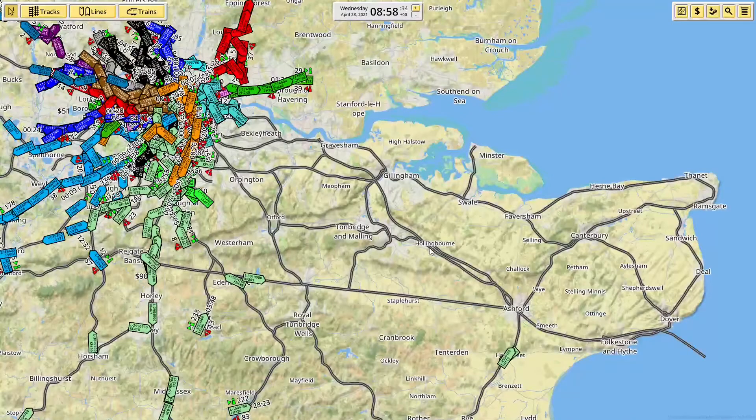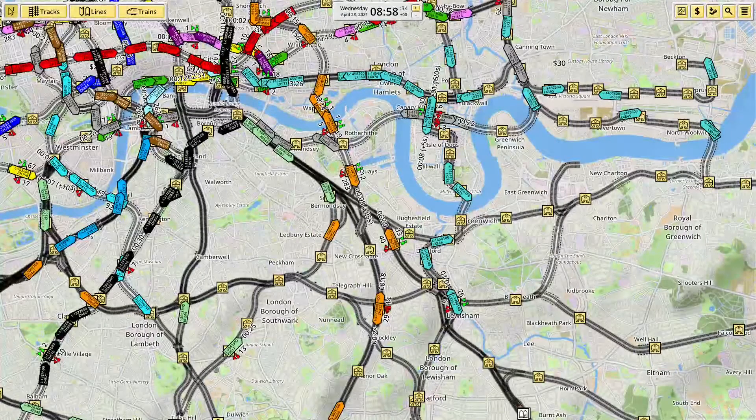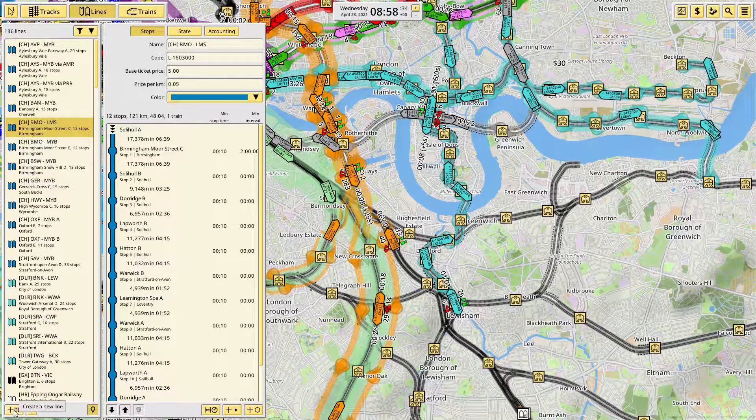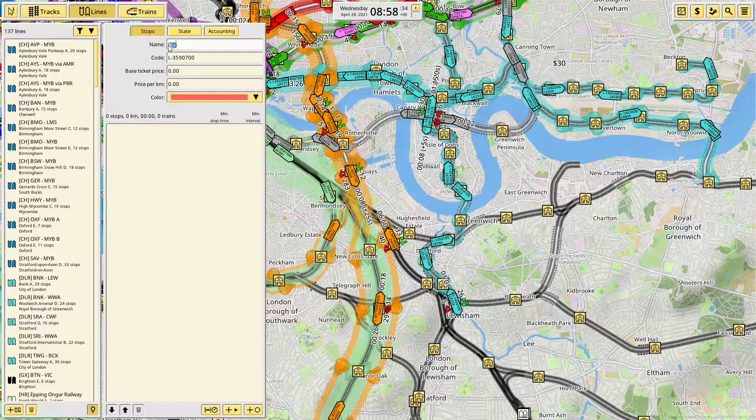So I think today's job is probably going to be a mess of trying to work out Southeastern's service patterns. I'm just going to look up on Wikipedia what their current service pattern is. We're probably going to be starting with the Central London Metro services — they're at the bottom of the list, so I've chosen the worst way to start, but apparently that's what we're doing. So first things first — I need a new line.